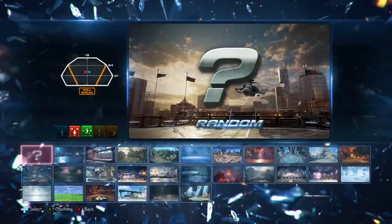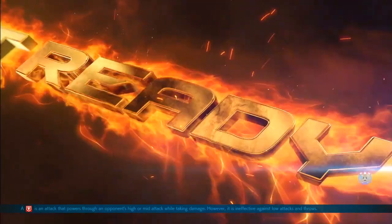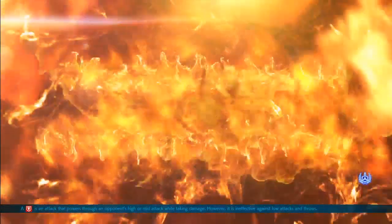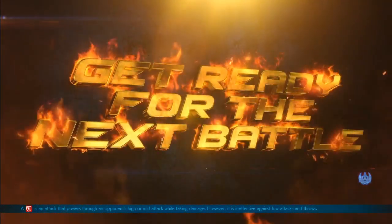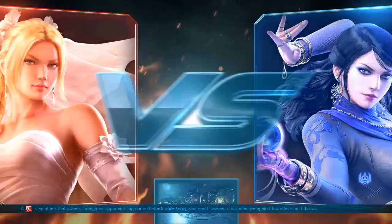We've got two more stages to go to now — we're going to the Mission Dojo. First, let's talk about standard wall hits. This is pretty much Nina's bread-and-butter wall hit combo because of the pressure it gives her afterwards.